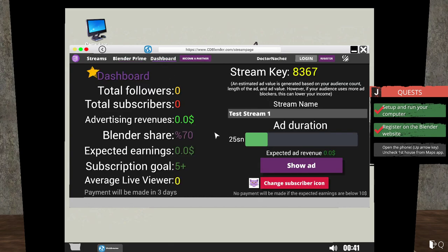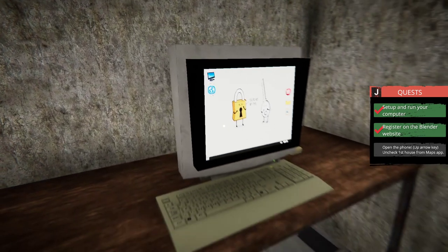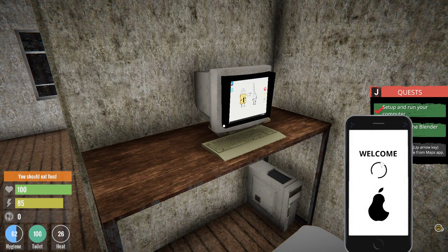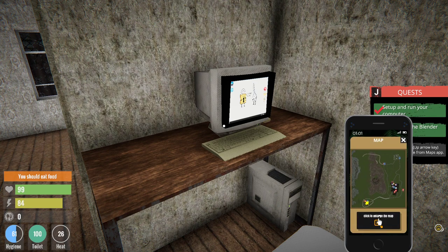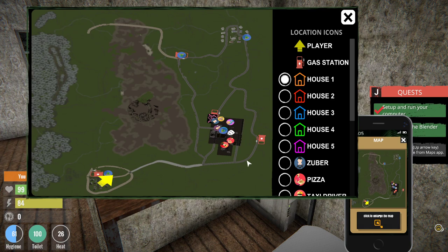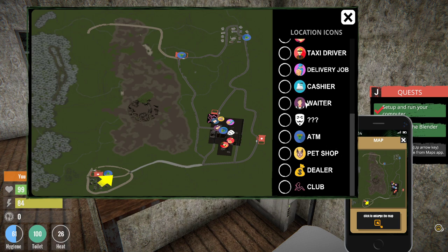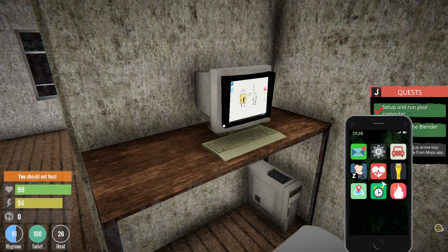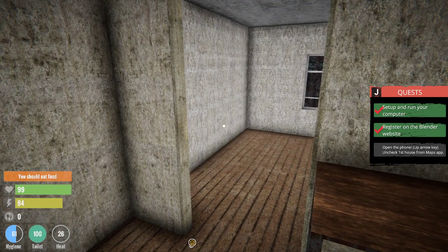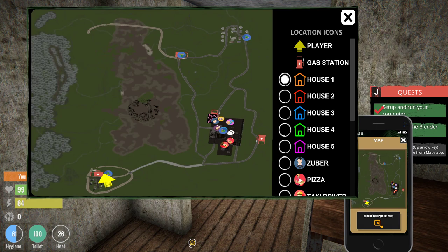Now the next thing is to check the phone. No messages. Check the maps app. This is your houses you have to go to. There's a lot of things here — there's a waiter somewhere, this is town. Now use the phone, uncheck the first house on maps. There's house one — uncheck it. Back with phone: download the OPS program from the apps website, buy a microphone, sleep and save the game.